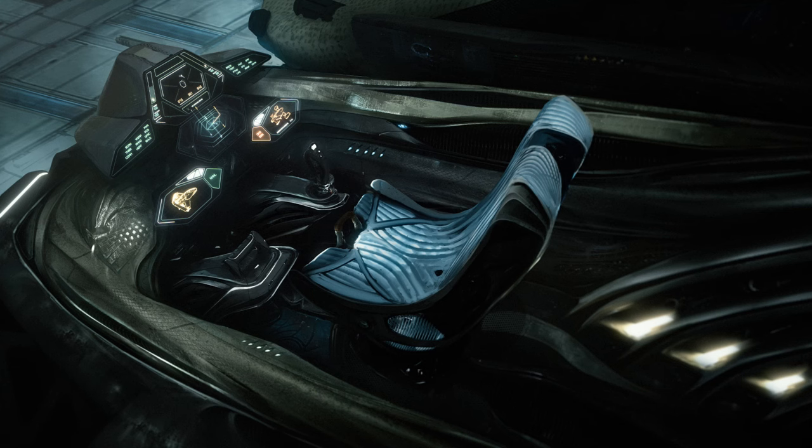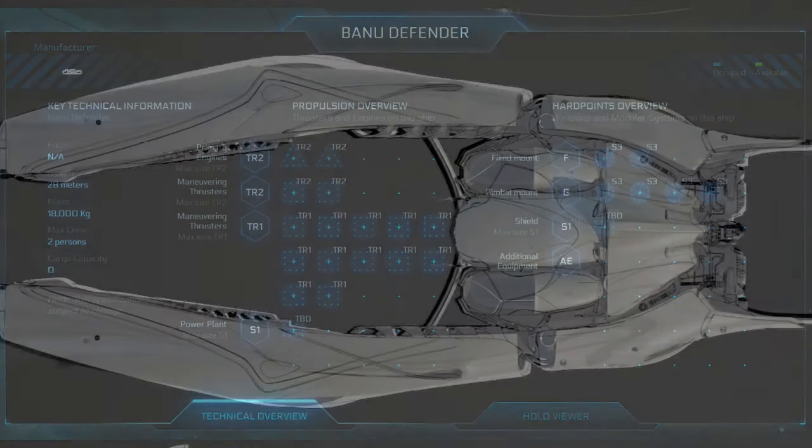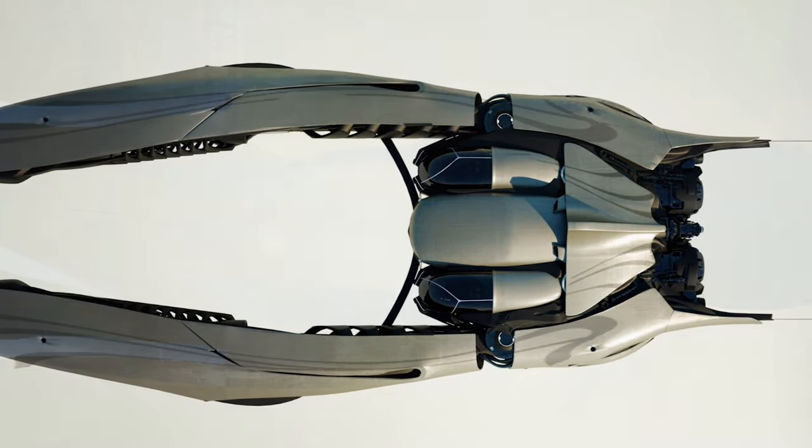Outside of maneuverability, the saving grace for this ship is the Tevarin-based shielding, which is known to be large for this ship size and is powered by dual size-one power plants. That should allow you to keep your shields up as often and as long as possible. The ship also has an ejection system capable of being used in either cockpit if you're losing the fight, so you may not end up dying that day.